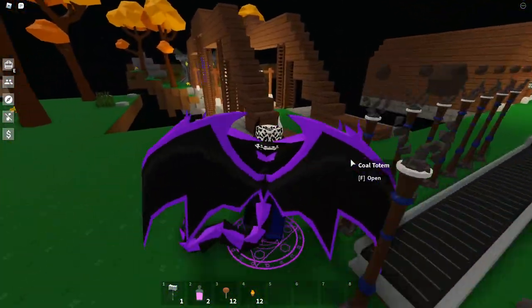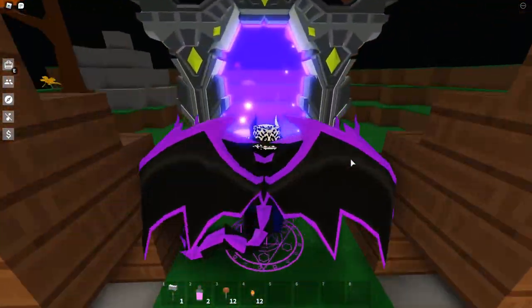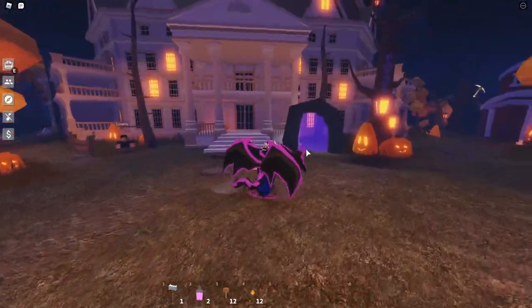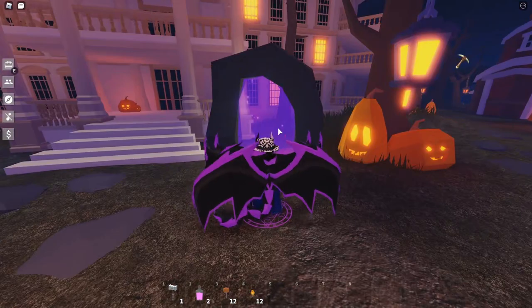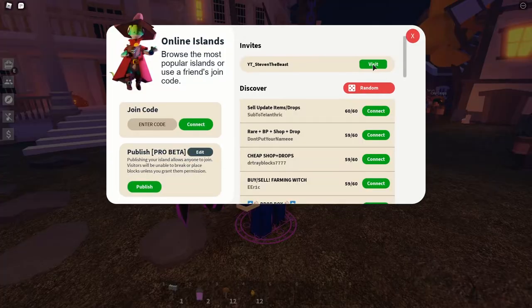First thing you have to do is go through the portal right over here to get to the main hub. We're going to go to the hub right here and we're now in the Halloween-themed hub. Now turn around and go into this portal right here — that's the destination you want to go to.